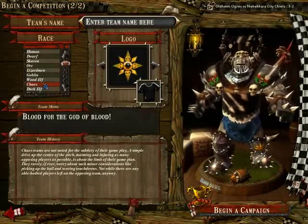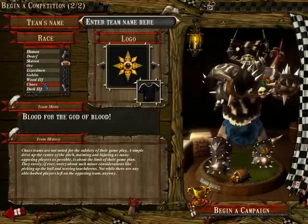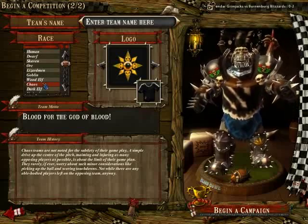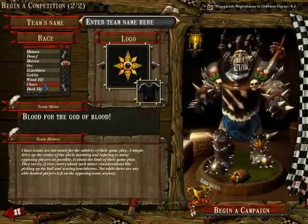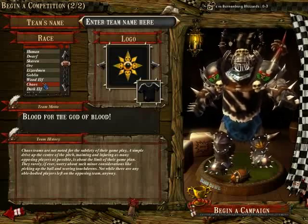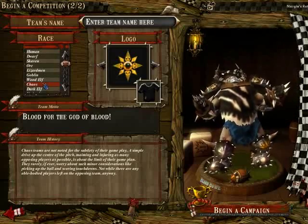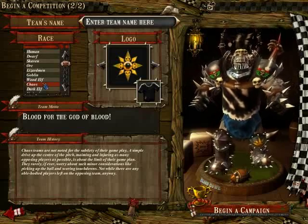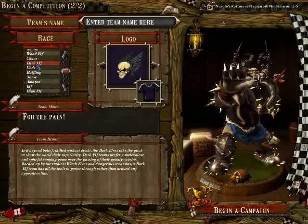Chaos is a pretty decent choice for a rookie player. They're really, really strong — Chaos Warriors, the Minotaur, and also the Beastmen, who all have the very good skill Horns, which can be used when Blitzing. However, this team doesn't really start out with many skills, so you'll have a little bit of trouble dealing with teams like Dwarves or Wood Elves because you just don't have the skills to stop them. But as they get stronger, they get really difficult to play against.